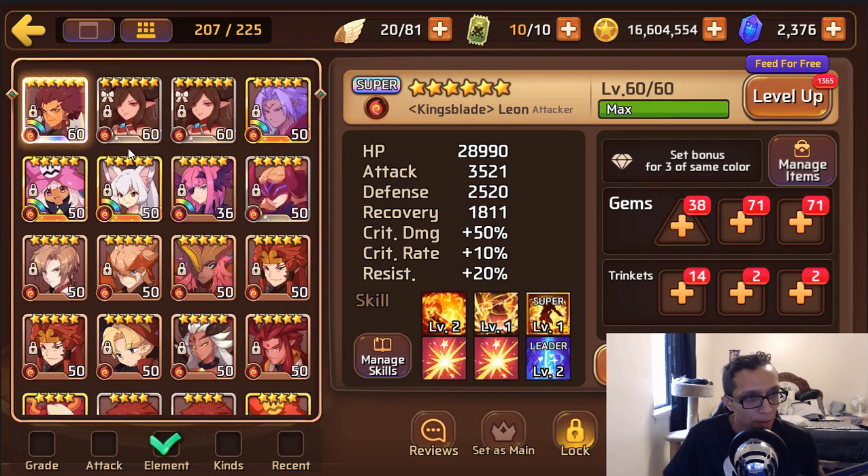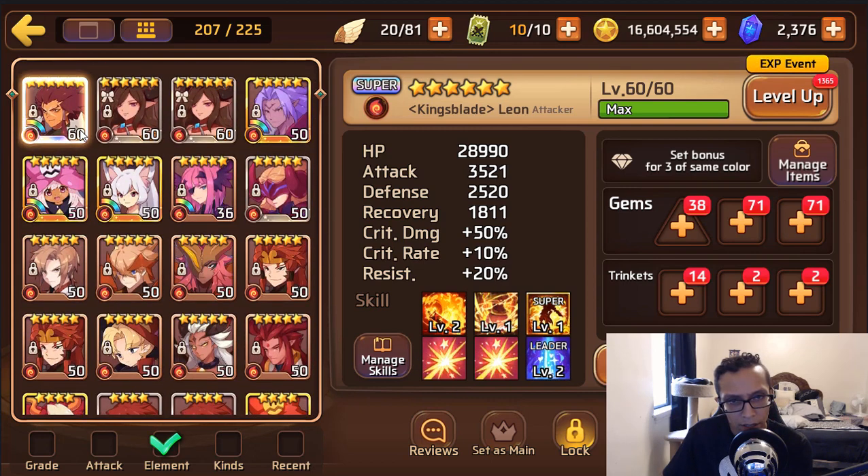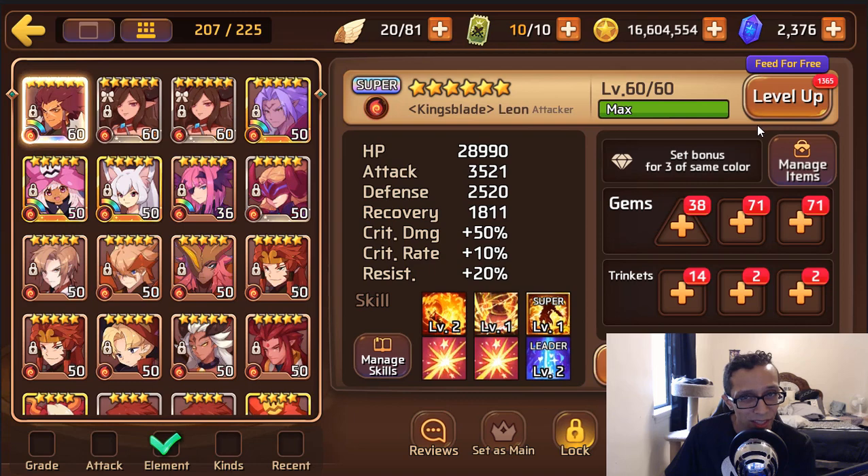Now let's check out the monster box — I like to do it by elements. He does have a fire Leo which is super-evo'd, and I'm assuming you want to work on that eventually, which I'd definitely recommend. He's a great nuker, especially if you like clan versus clan — I use him there quite a lot. Not so much in Titans because sea strikers are better, but definitely a great mon to have if you're looking for a fire nuker.